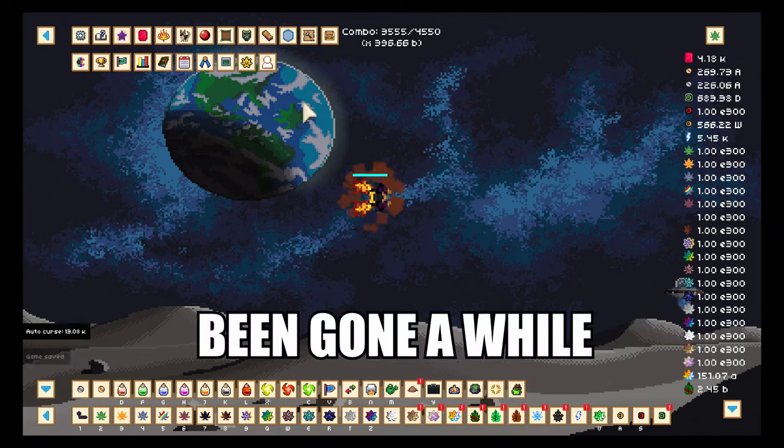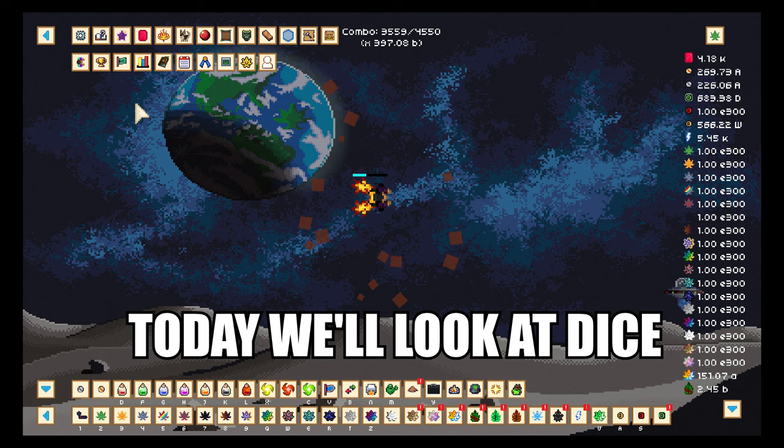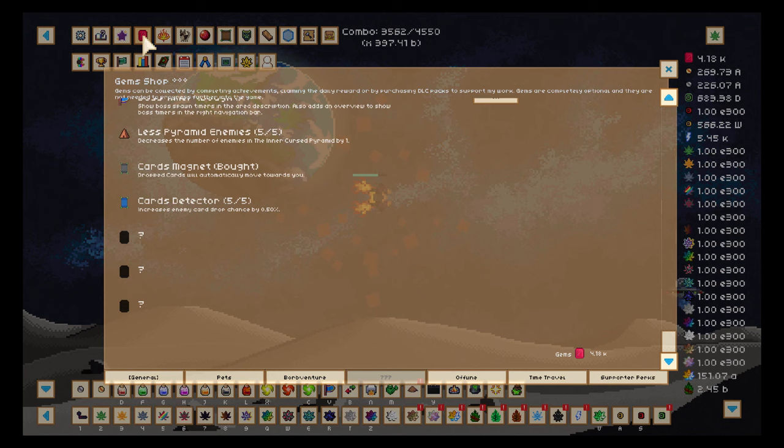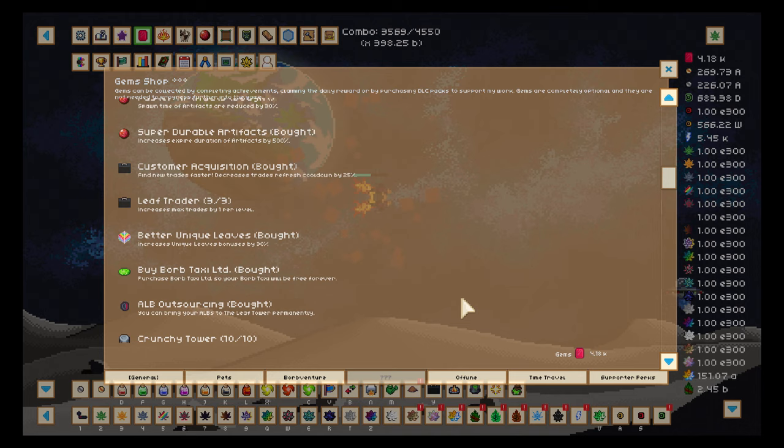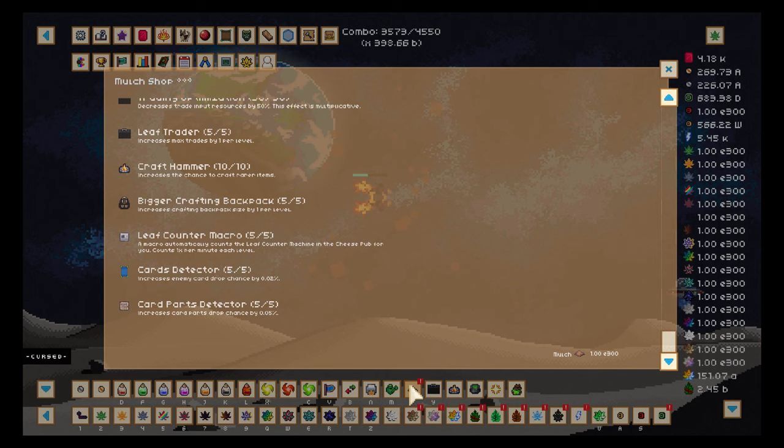I've been gone a while and I'm back. Let's take it slow today — we'll look at dice. Hello and welcome to episode 68 of Leaf Blower Revolution. I was very disoriented when I started playing again; this is my first session back. I'm at 4.18k gems, so that's the first thing I looked at.